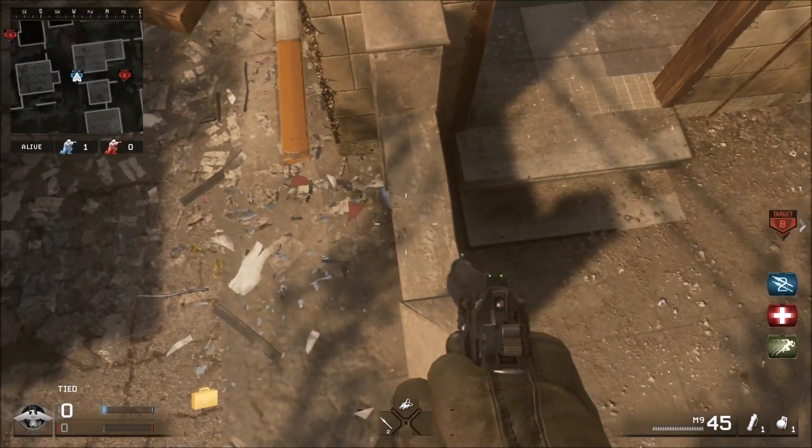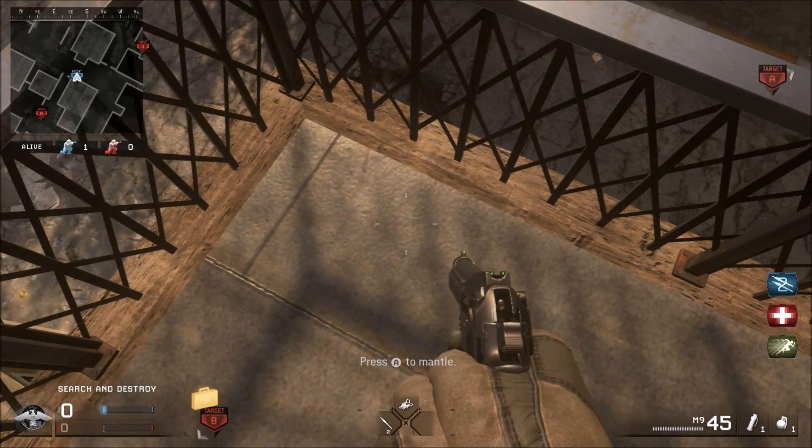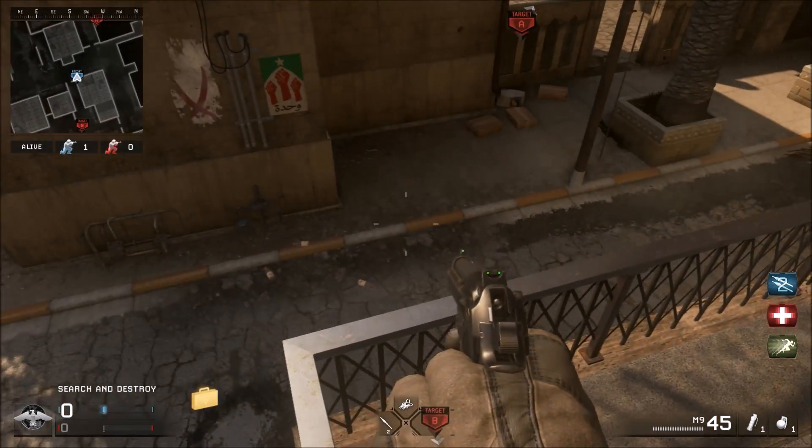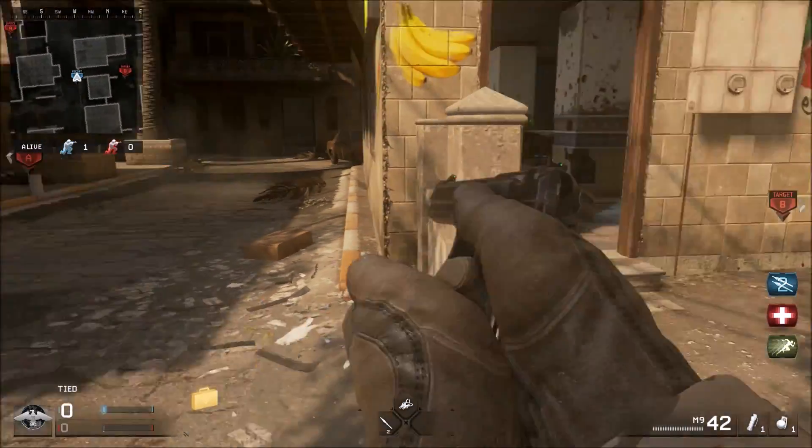First you want to come over to here, jump on to here, and jump up to here. And you want to back up and jump up. You want to land up to here. Or you want to crouch jump.